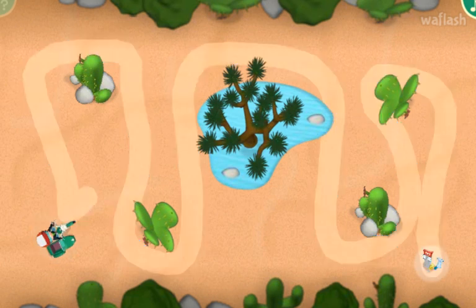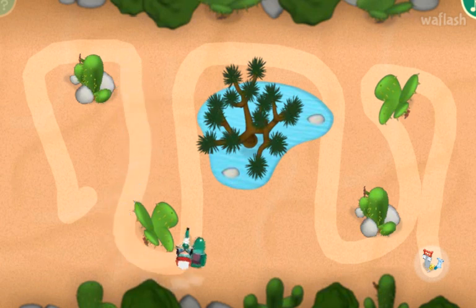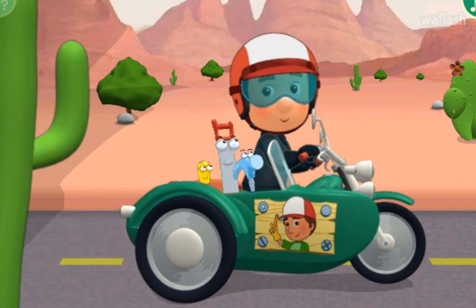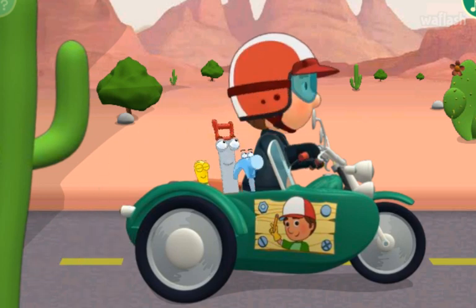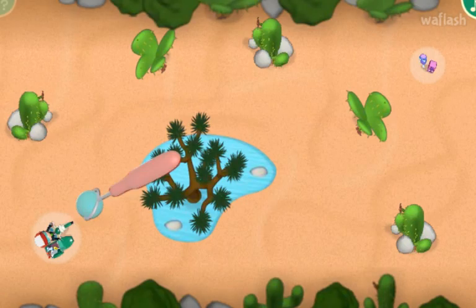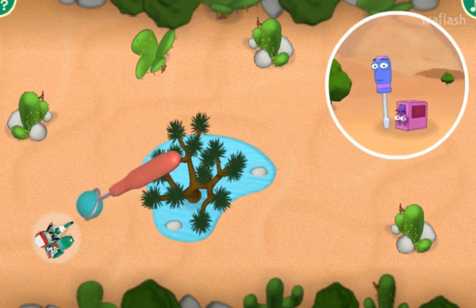That's the way! And here comes Manny and his motorcycle to their rescue! Good work! Dusty, Pat and Felipe are safely in Manny's sidecar, but Turner and Stretch still need a ride. Click the flashing road maker tool to pick it up, and then paint a road that zigs and zags its way to Turner and Stretch.